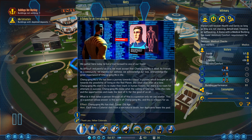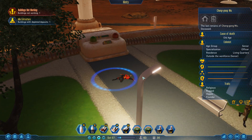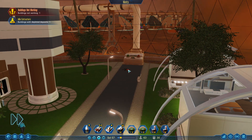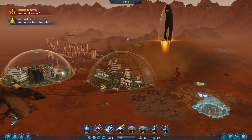We gather here today to bid a final farewell to one of our finest - Cheng Gong Wu is dead, probably of old age. Yes, died, cause: old age. Each time a colonist dies from a non-natural death, two applicants leave the pool. Well, that was a natural death. He's literally going to die and land on the floor! I'm wondering what they're going to do with him. Oh, that's the rocket taking off - I was thinking what the heck is that, we've got some sort of disaster going on.